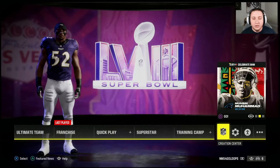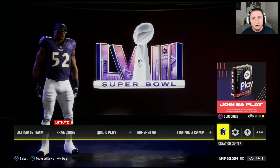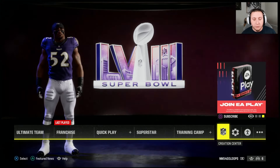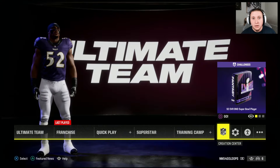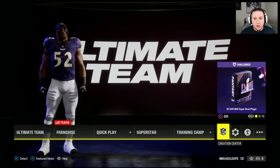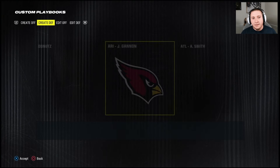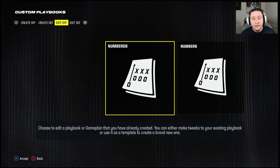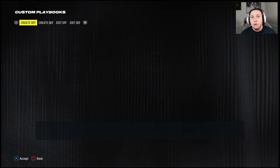Welcome back to the channel. In today's video we're doing a quick topic, but I want to show you guys — because I've now gotten this question multiple times — how to actually utilize a custom playbook within franchise mode. So you've gone through the process of going to creation center, going to playbooks, editing or customizing an offensive playbook, and now you're wondering how you can actually utilize that within franchise mode.